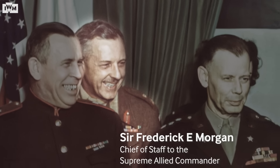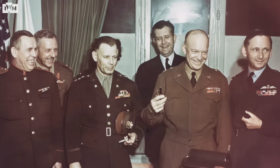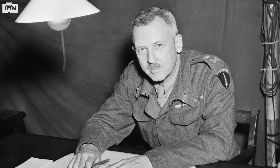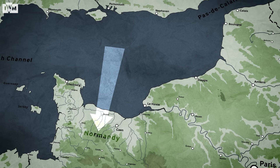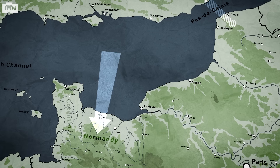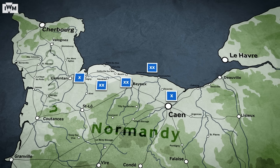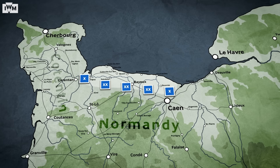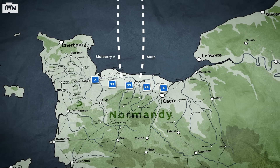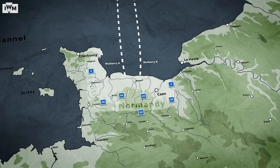This is Lieutenant General Sir Frederick E. Morgan. You might never have heard of him, but in his role as Cossack, it was Morgan who wrote the first plan for Operation Overlord, the Allied invasion of Europe. The Allied landing site would be Normandy, but with a major deception operation to focus German eyes on the Pas de Calais. Airborne forces would secure the flanks, while assault forces would land with Americans on the right and British and Commonwealth forces on the left. In lieu of capturing a major port, Morgan also settled on the ingenious solution of bringing two prefabricated harbours across the Channel to supply an Allied breakout.